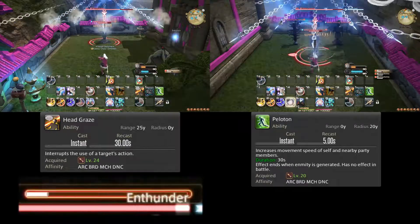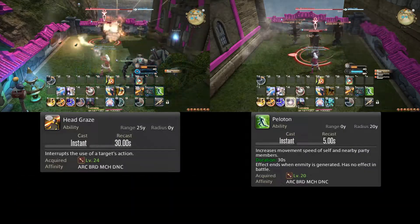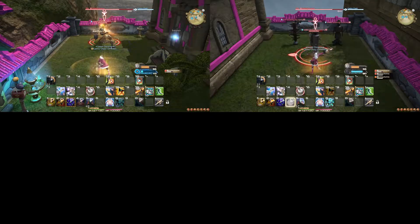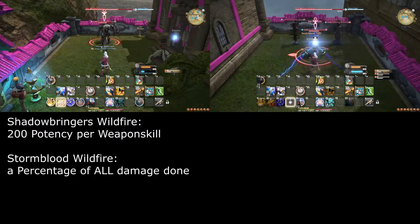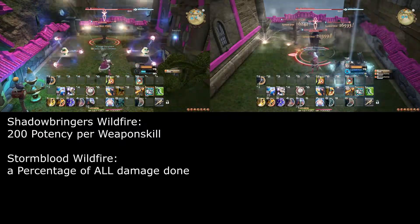Remember to make use of your role actions such as Head Graze to interrupt interruptible spell casts — watch out for the pulsing cast bar. Use Peloton while not in combat to assist with extra movement speed. Thank you for watching. If you have any questions or anything to add, please leave a comment down below. Fun fact: before Shadowbringers, Wildfire scaled with the amount of damage you did during its window rather than the amount of weapon skills used, which led to a lot of cooldown stacking back then.